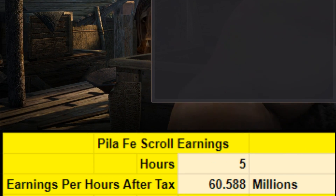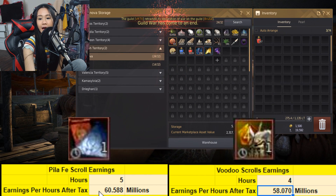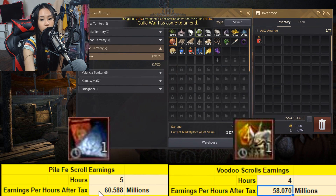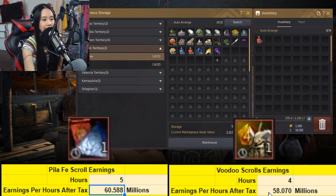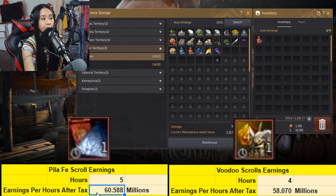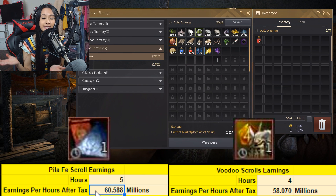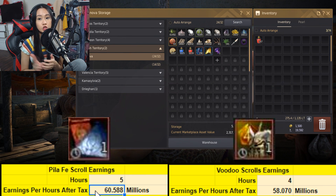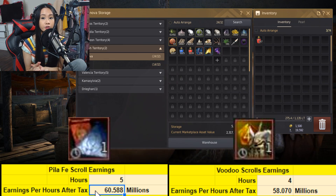Comparing the two: Pilafay scrolls earn 60 million silver per hour after tax, voodoo scrolls earn 58 million per hour after tax. Pilafay scrolls make 2 million silver more profit per hour — meaning Pilafay scrolls are better than voodoo scrolls.